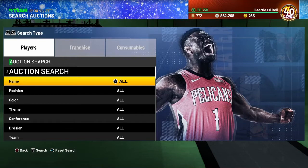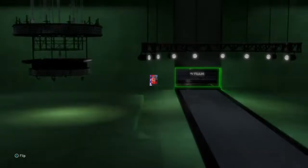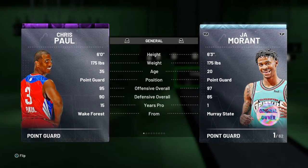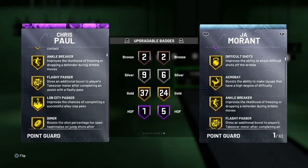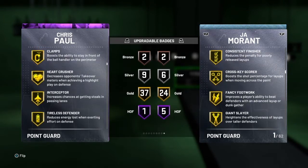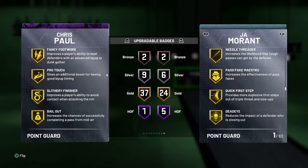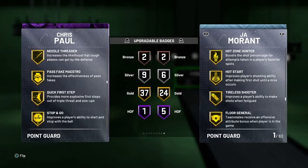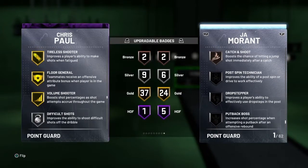The number five point guard on the list is gonna be Chris Paul — amethyst Chris Paul. Chris Paul is an absolute phenomenal card for being a budget card: six foot, 175 pounds, 95 offense, 90 defense, one hall of fame badge, 37 gold, nine silvers, which include gold Clamps, gold Hard Crusher — which is absolutely clutch — gold Bailout, gold Handle for Days, gold Unpluckable, and green machine Range Extender.